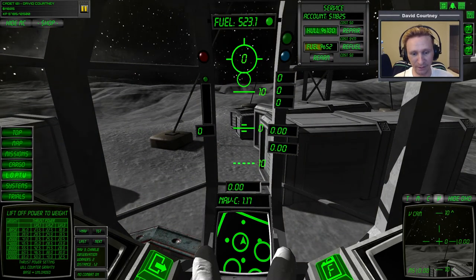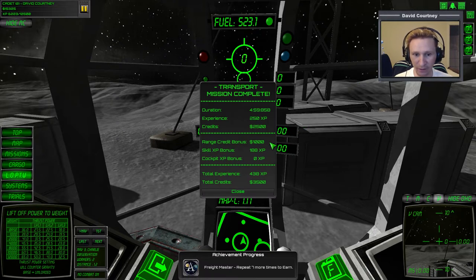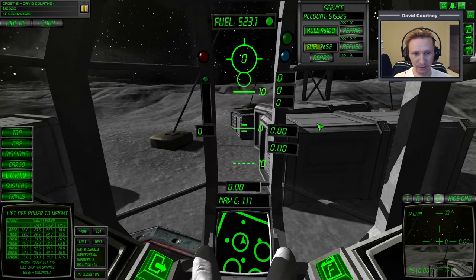We need to upload. We gained 250 experience and 2,500 cash. Let's refuel and do another mission — this time let's do a lost cargo mission. Those are still a little troublesome for me just because it can be difficult to find the cargo. There's one right there, so we'll take it.